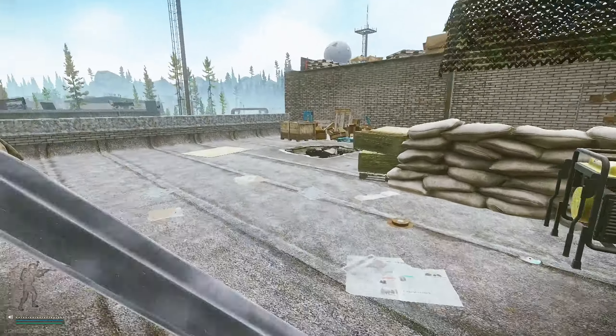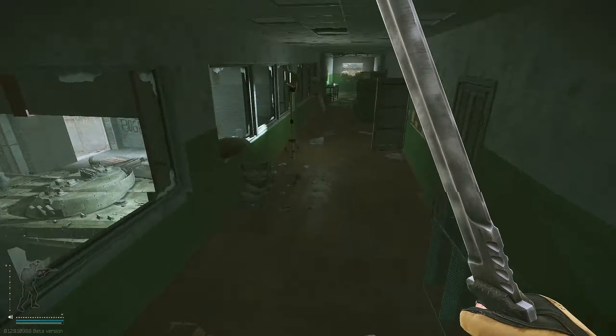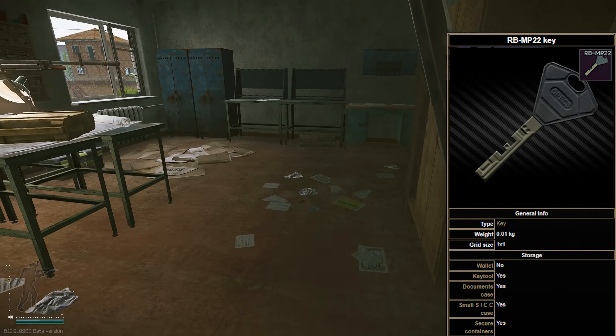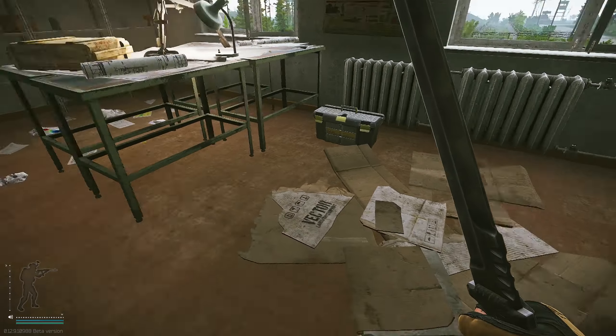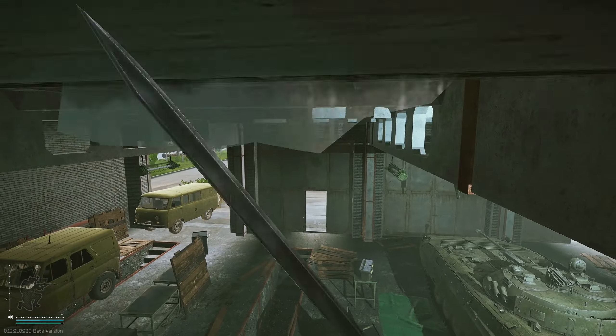Do not drop down this hole because it leads to the service area and you will break your legs. The other hole in the ground gets you to the second floor where you can use the MP22 key. Again, check the ground in this room for the tank battery. Leaving the second floor, you have the option of going out the side garage or you can jump through these windows.